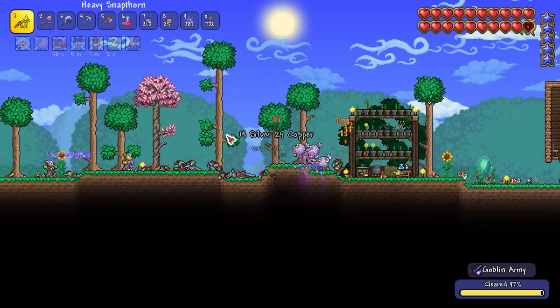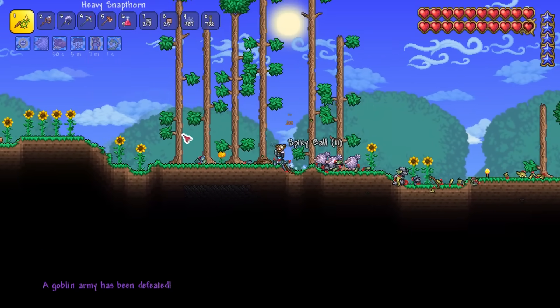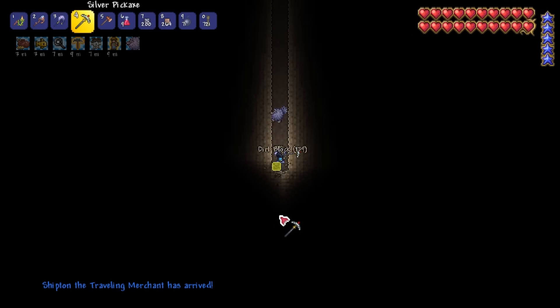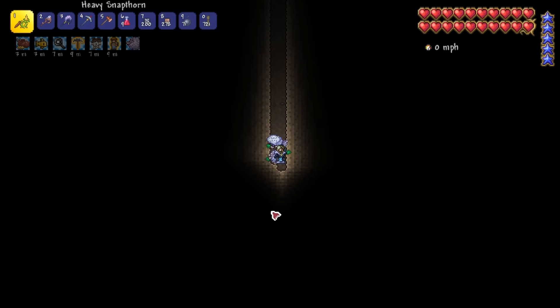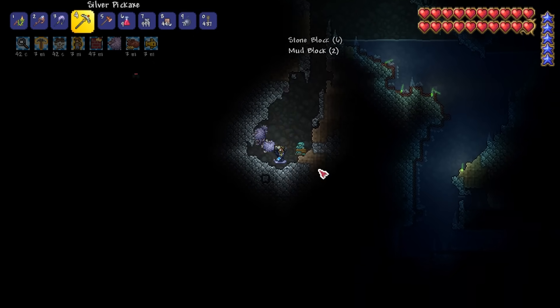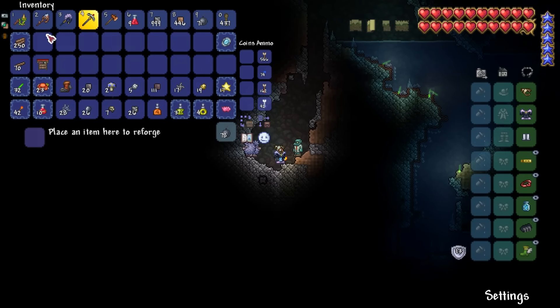The combination of our Snapthorn and 3 Flinx summons absolutely tears through the goblins and soon enough they're defeated. After sorting my inventory, I start to build a Hellivator to the Underworld. This provides an easy way to access the Underworld later for the Wall of Flesh battle and gives me an easy way to search for the Goblin Tinkerer NPC. I find him while exploring and quickly purchase some rocket boots and a Tinkerer's Workstation.